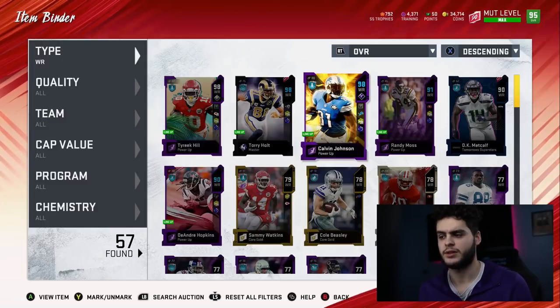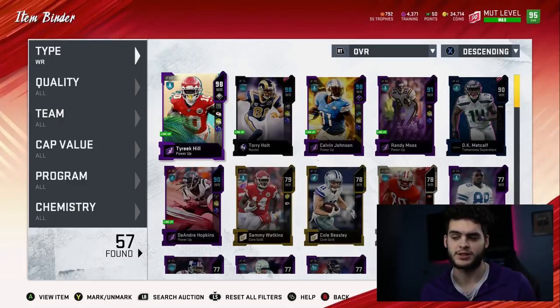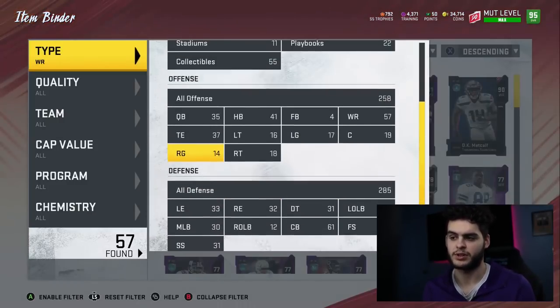Calvin Johnson's gonna be on my team the rest of the year, and so is Tory Holt. Tyree Hill might be the only one that gets exchanged because he's just a speed guy, although his stats are a lot better on this card. It really depends on what else comes out.